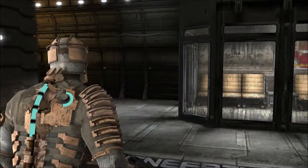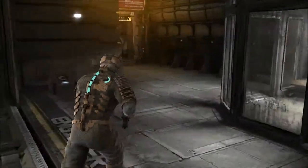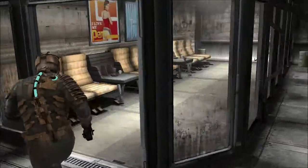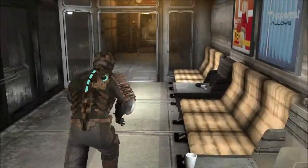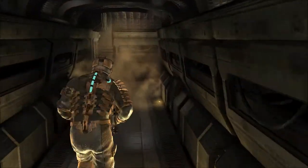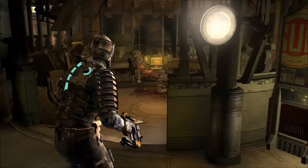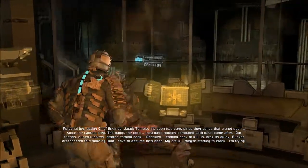So apparently this thing has a centrifuge to counter gravity - I'm not sure I understand that. What I do understand is that there is more plasma energy in there that I can't pick up. There's line racks - I'll pick up the line racks. I might buy the line gun, whatever uses those, eventually. Personal log, acting chief engineer Jacob Temple.